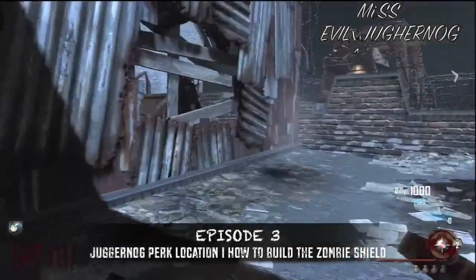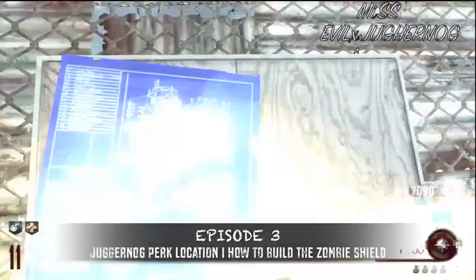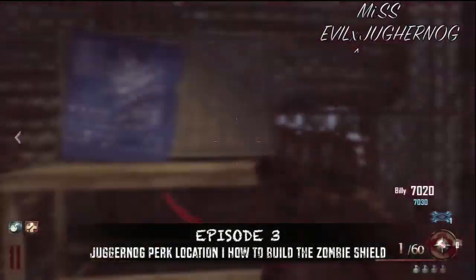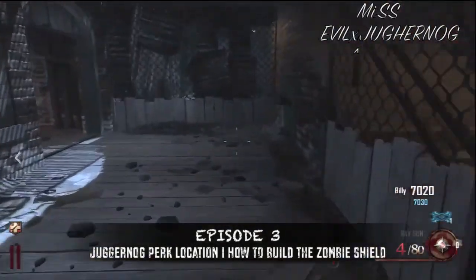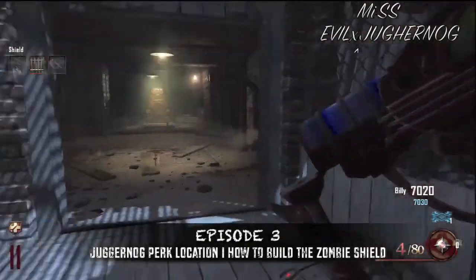Juggernaut will stay on through the entire game, and that's how you get the Jug perk. Now moving on to how to build a zombie shield — you can see this is still the docks, and this is where you build the actual shield. The first part is the gate right here.